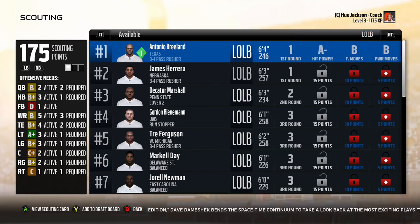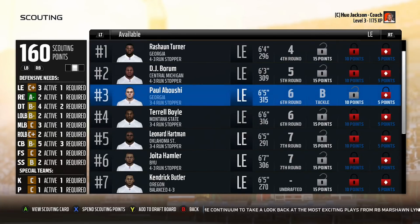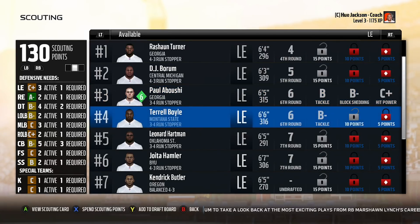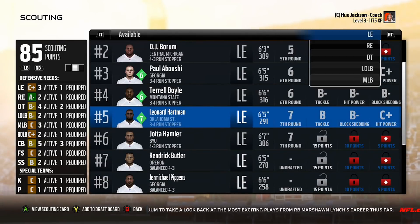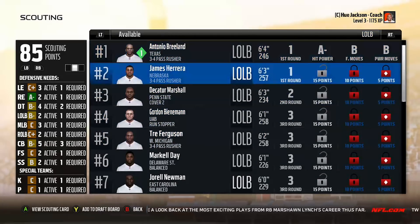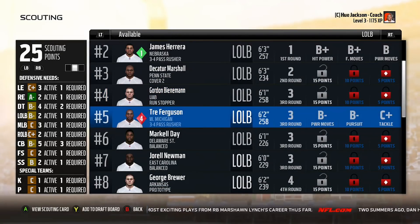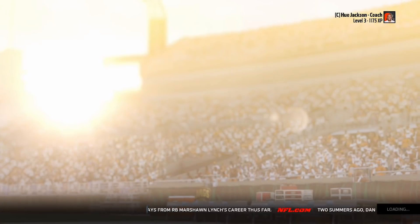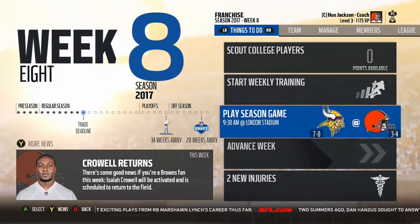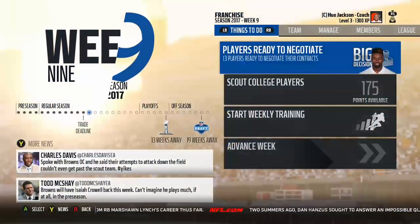Another thing I would do is get rid of the true draft value or true talent — or just make that the true projection for players. I've never really understood the reasoning behind giving you the ability to basically identify diamonds and busts before the draft; that mechanic is just way too hand-holdy. I have done a 32-team control draft using the true talent projections, and I think they actually work better than the current system of slotting 32 guys into each round. Transitioning those projections into actual projections rather than scouting rewards would work a lot better.